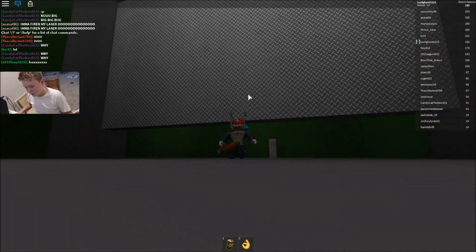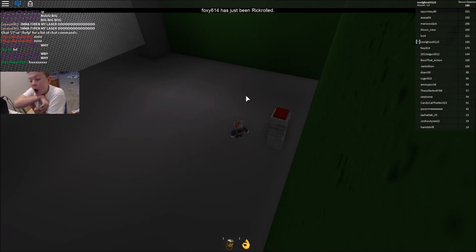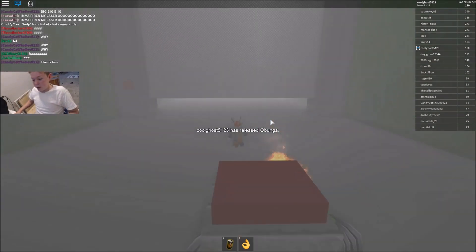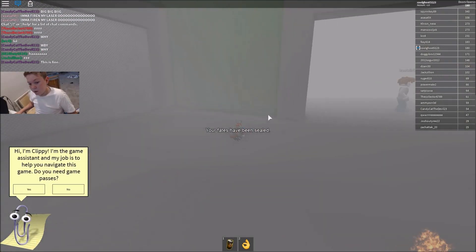Go under here, and we wait till the button goes red. Oh, somebody else is in here — we gotta click it before him. Yeah, we released the Obunga! Now, hopefully everybody dies, because that's an achievement.